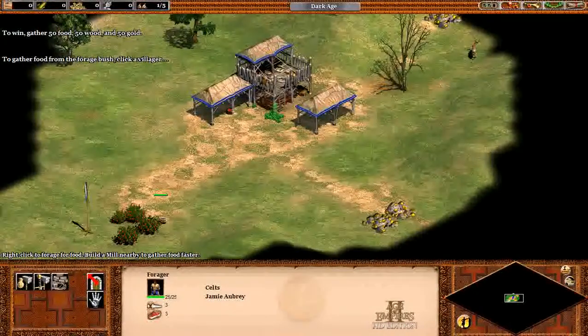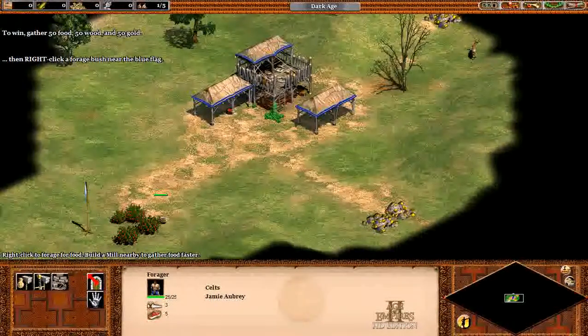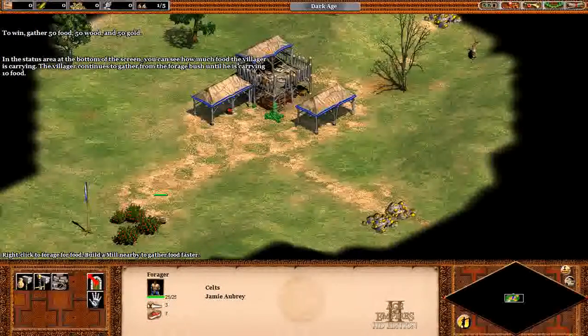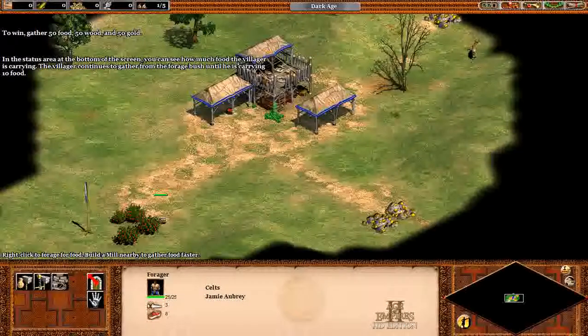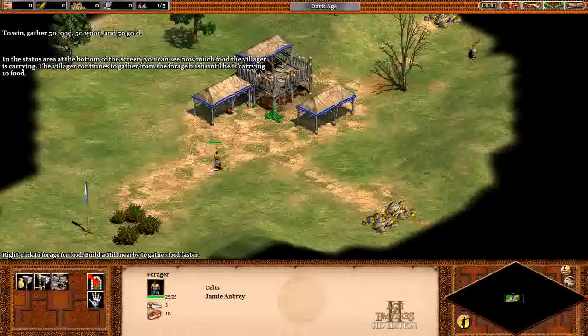To gather food from the forage bush, click a villager, then right-click a forage bush near the blue flag. In the status area at the bottom of the screen, you can see how much food the villager is carrying. The villager continues to gather from the forage bush until he's carrying 10 food.